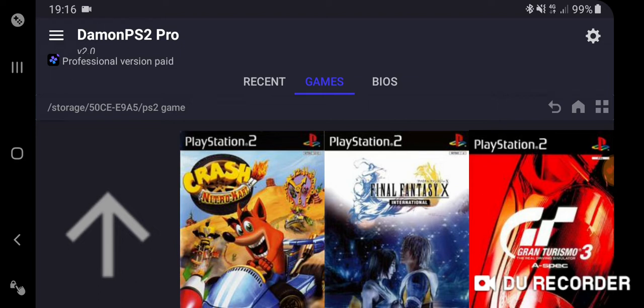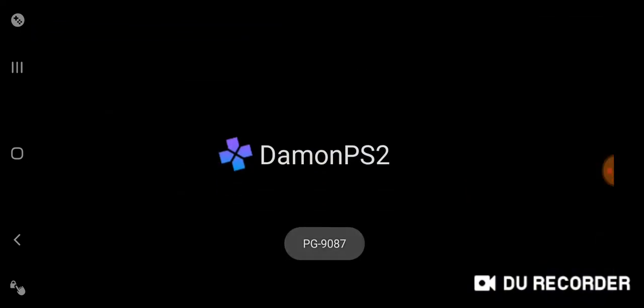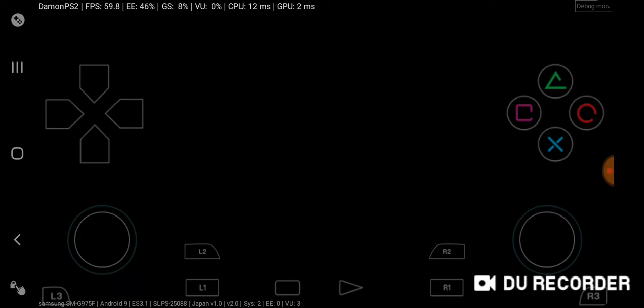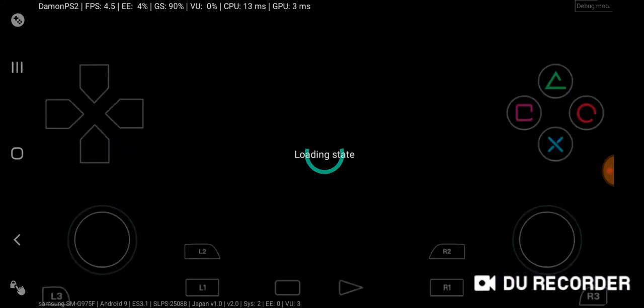To get so far — what I'm going to do today is just go into a game and boot it. So you can see, we're going to Final Fantasy X, because this game does run. I'm going to load it here. I'm using the DU recorder, so performance will dip slightly. I'm just going to show you briefly.